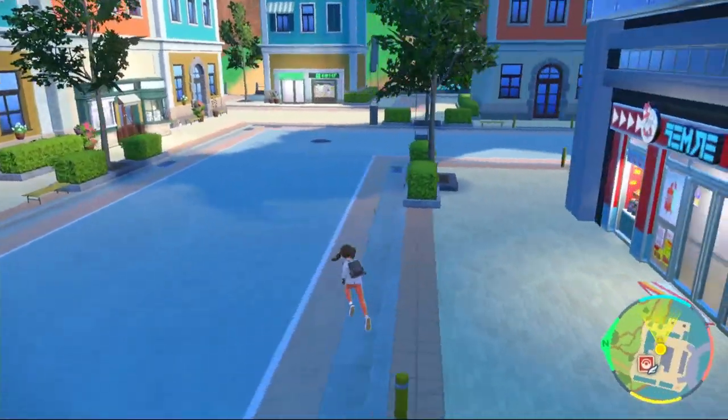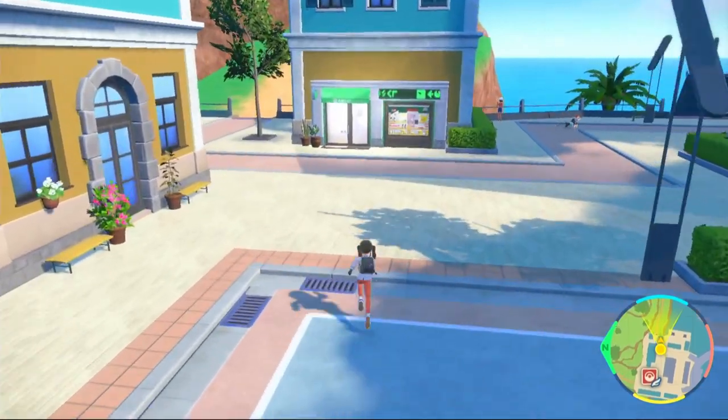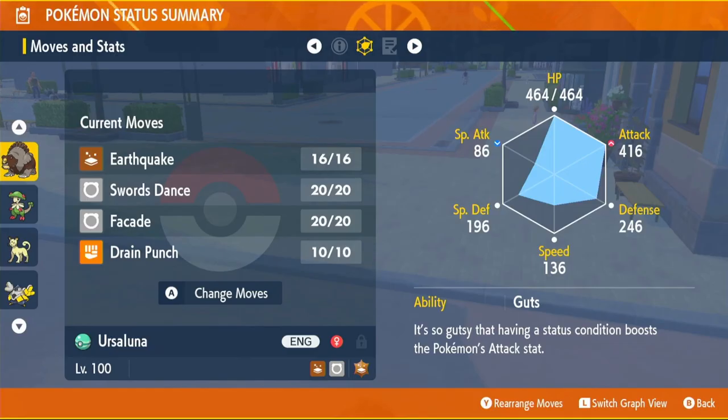Next up we're going to need the Adamant Mint for the Adamant Nature, which is Attack up and Special Attack down. Head to any Chansey Supply Shop - the black and green shops - get yourself an Adamant Mint and use it on your Ursuluna. As you can see, Attack is up and Special Attack is down.